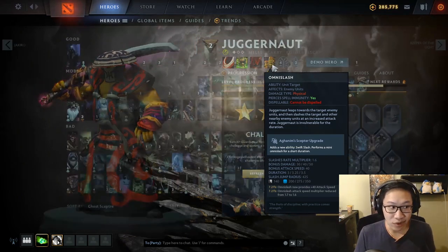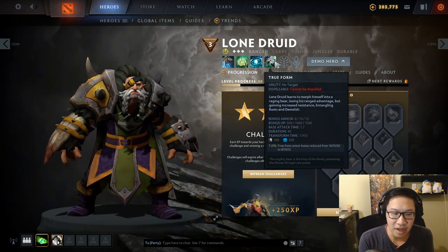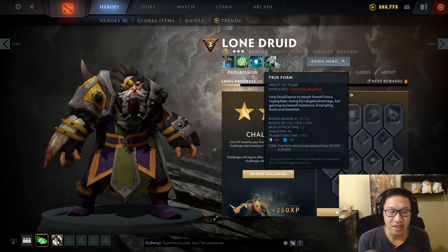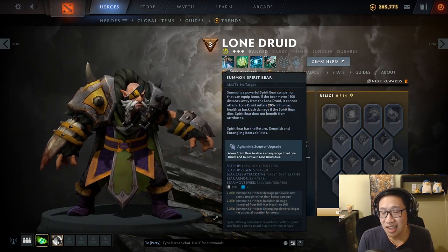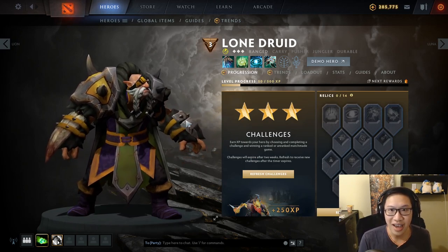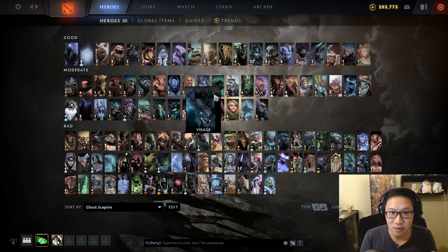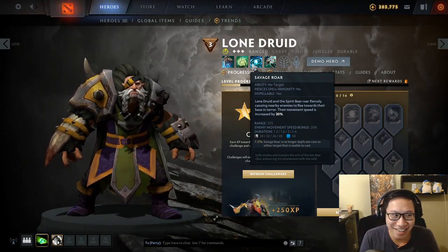Lone Druid: the current meta build isn't Radiance. Against Radiance, Ghost Form feels bad because you're going to take a lot of burn damage — but you can survive that amount and really what kills you is the right-clicks, so even if Radiance comes back into popularity it's still pretty good. Right now the more common build is Mask of Madness, Desolator, Basher, MKB — all relying on right-clicks — and that's why Ghost Scepter is pretty good against him. If he Fears you, you were trying to run away anyway, so it doesn't feel that bad, though it can cancel your teleports.